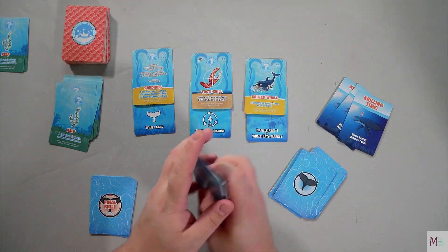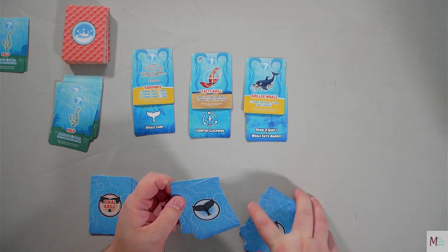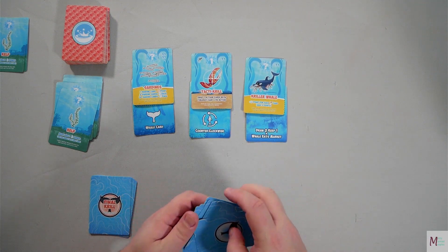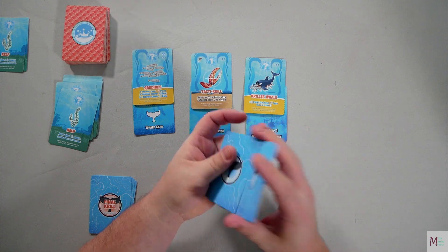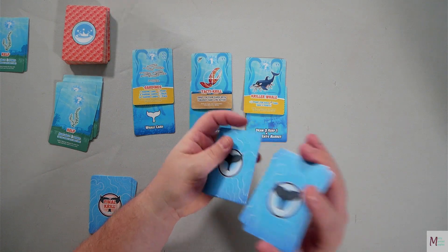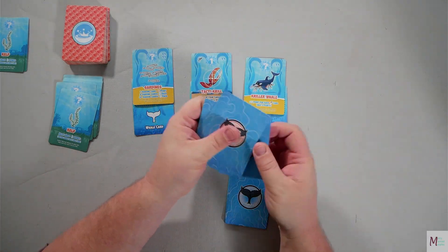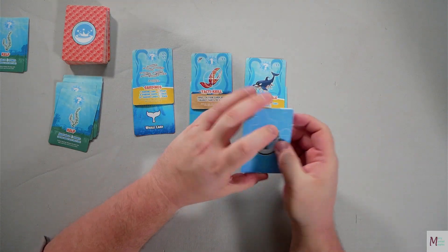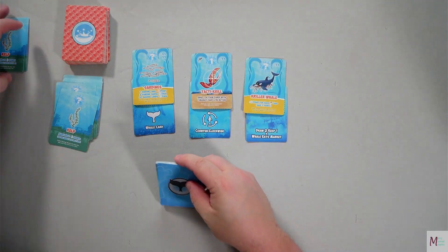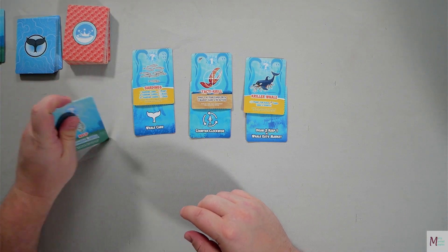The whale cards are just random. You have the rest of the deck - you take these and shuffle them up. You take your final krill card and shuffle those up too. Then take the whale cards, put them on top of the final krill, and put those by the deck. And you are ready to go.